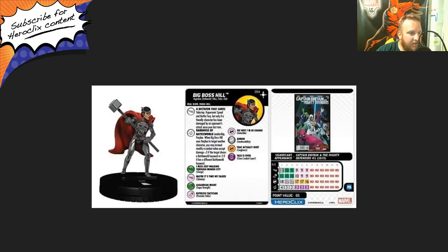Next up we have number 54 in the set, Big Boss Hill. She looks like a super rare with the PD team ability, 85 points, and the eggs guardian, battle world, other police, and ruler keywords. She has two different specials. The first one is on her movement — A Dictator That Cares — sidestep, hypersonic speed, and battle fury, but only if a friendly character has been damaged by an opponent's attack since your last turn. Hypersonic speed, battle fury, and sidestep are all good powers, though the conditional nature is a bit limiting.